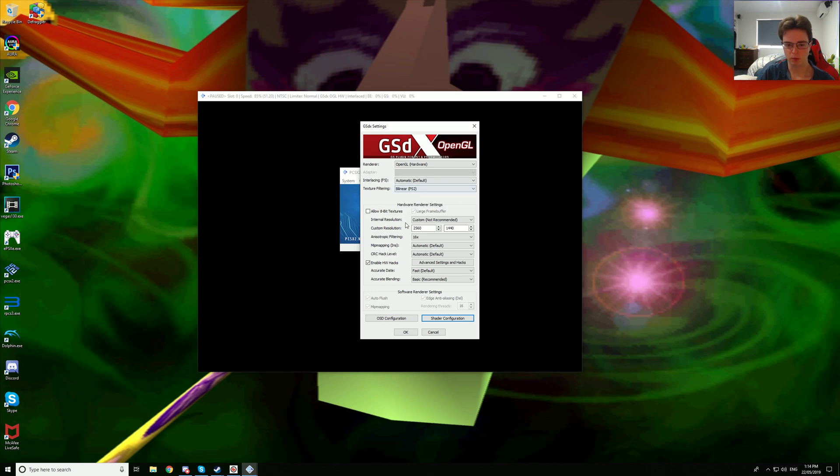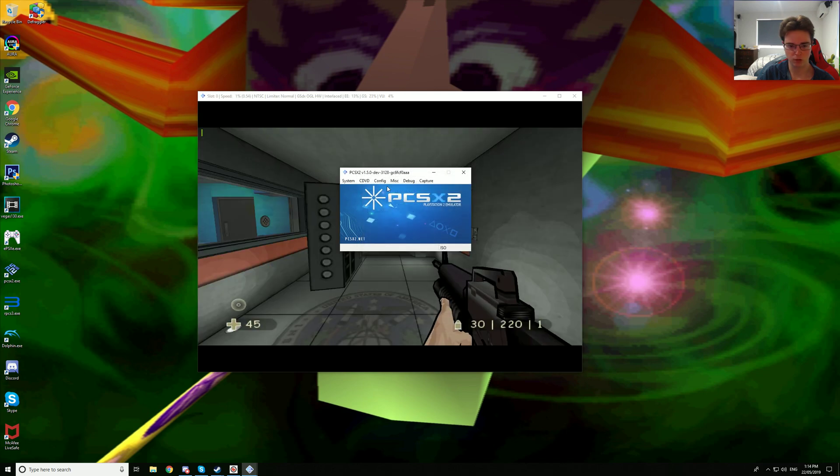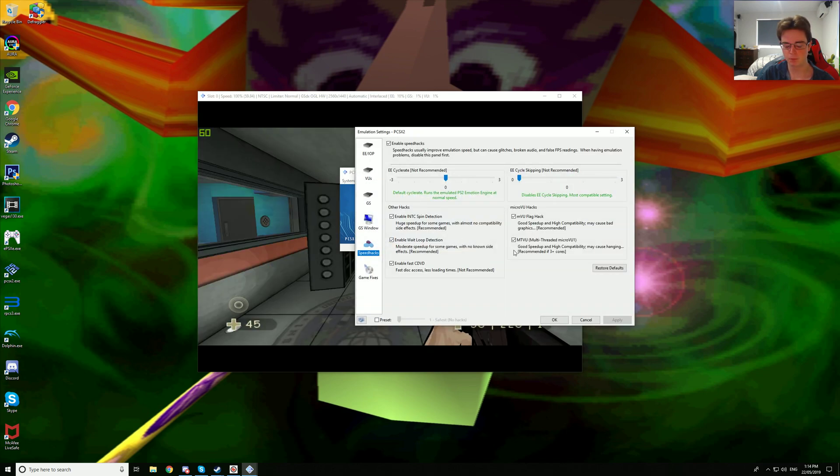I do want to note that this game XIII on the PCSX2 revision I'm using has a broken upscaling problem on hardware mode. OpenGL has more raw pixels than Direct3D 11, but they both have inaccurate scaling for both internal and custom resolutions. You have to supersample this game to make 1440p sharper than what I'm rendering at right now, but for video purposes we'll just continue on.